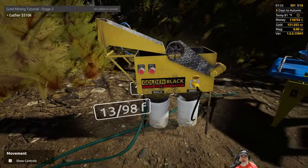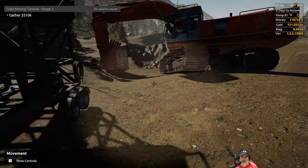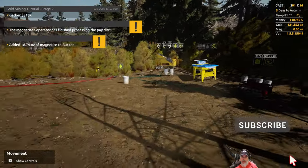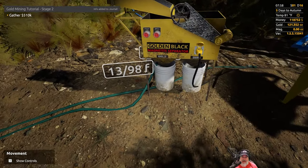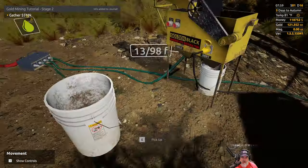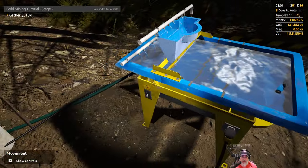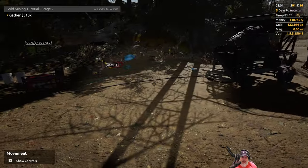One thing I've noticed is that as I've moved further back this way I've gotten a lot more gold. I'm still new to the game of course, but my understanding is there's like a grid or a gold map, and the different grids can have different concentrations of gold. I think I'm just running into that inadvertently, not knowing that's what's happening.